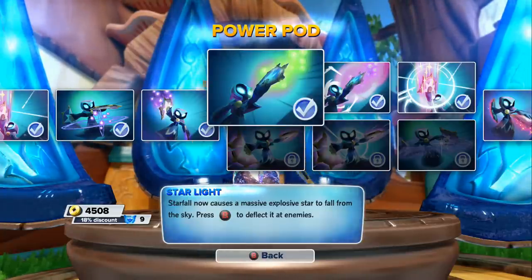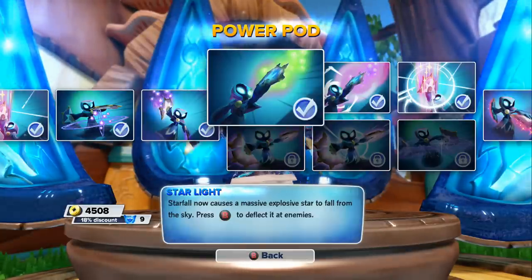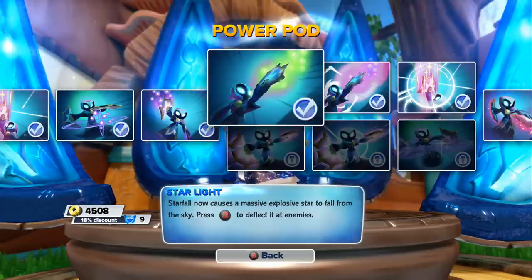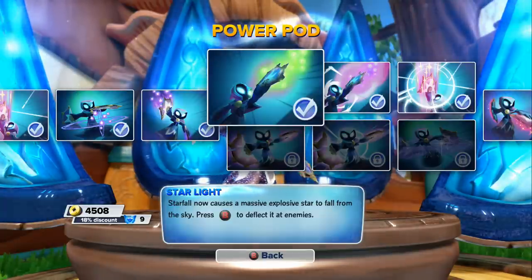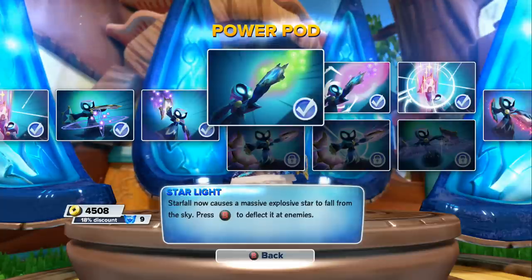I have four versions: my Light Core, regular Light Core, regular Star Strike, and my two enchanted Star Strikes — enchanted Light Core Star Strike. It gets me wondering, is there just an enchanted Star Strike without Light Core? Anyway, they're all on the Stargazer path because I love that path — it does way more damage. I just love spinning around and dropping all those stars down and killing everybody.